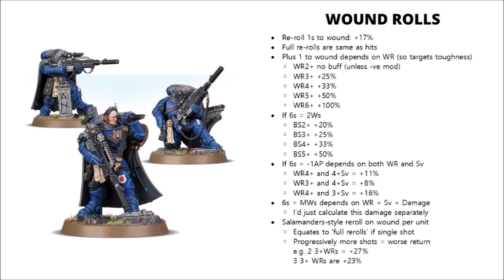Finally, just the same as hit rolls, Master Artisans, Expert Crafters, and Death Skulls can have these single re-rolls to wound, just as they can have single re-rolls to hit. The wound rolls are a little bit trickier to calculate, as you don't know how many of them you're going to be getting, depending on how many of your shots hit. Again, it depends on how good the wound roll is and how many hits you're getting through.